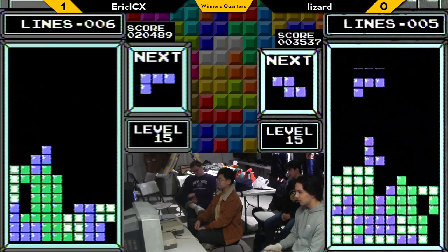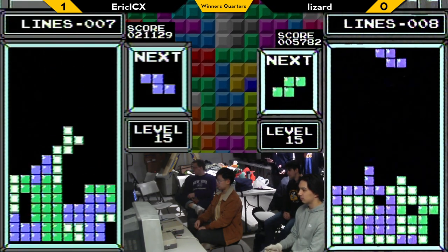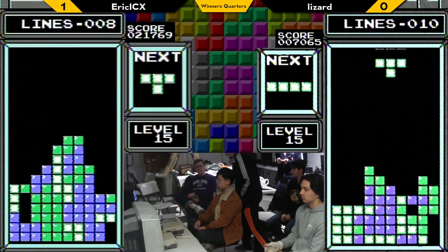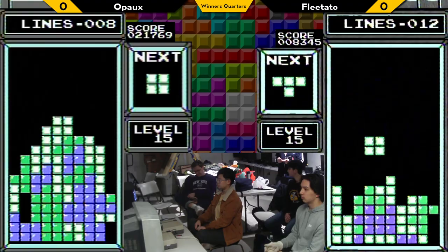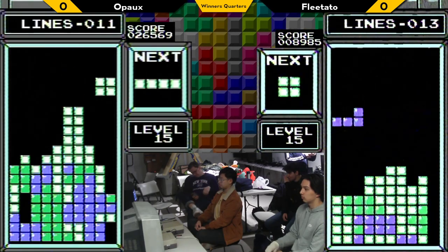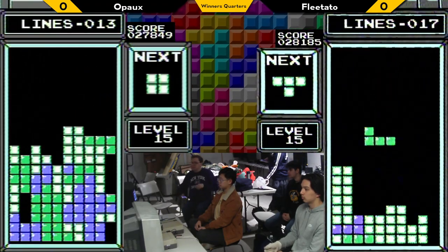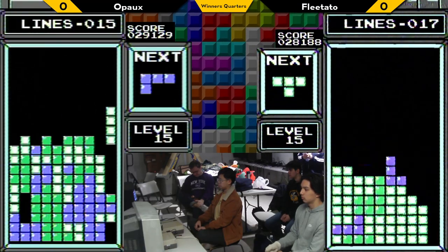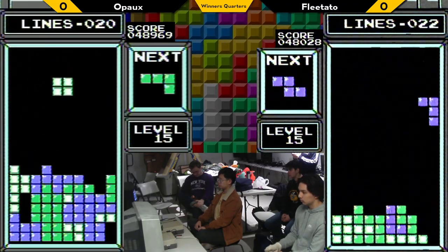We're getting a couple of unfortunate situations early on in the game here. We need to update the names — Opax and Flutato, there we go. Wow, we're getting really nice RNG. On the left side here, I'm not sure — is that Opax or is that Flutato? It looks like Opax on the left, yes. And dirty for Opax — widening the lead, Flutato.